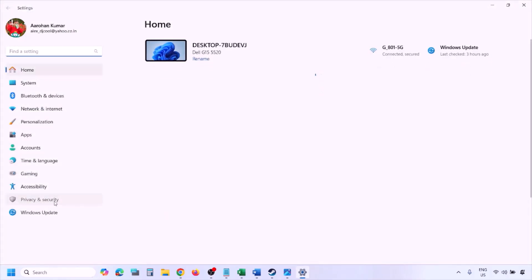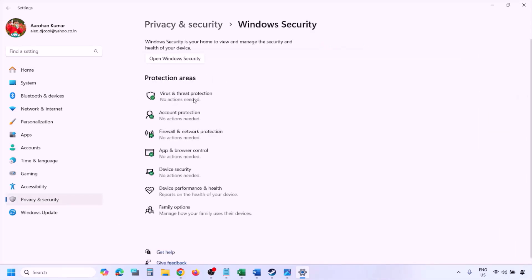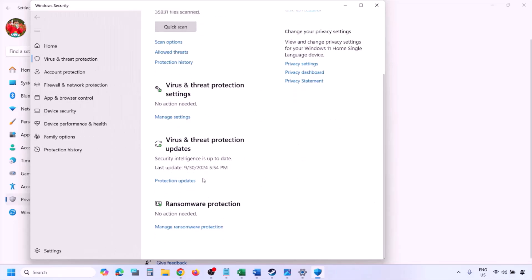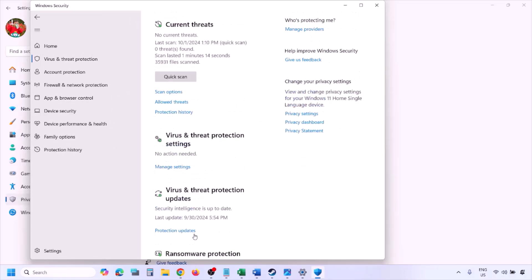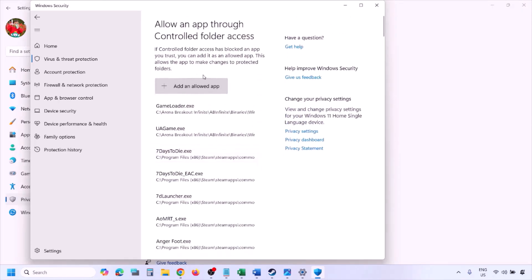If you have Windows 11, go to Privacy and Security; if Windows 10, click on Update and Security, then Windows Security. Click on Virus and Threat Protection, scroll down and click Manage Ransomware Protection, then click Allow an app through Controlled Folder Access, click Yes to allow, then click Add an allowed app, then Browse All Apps.